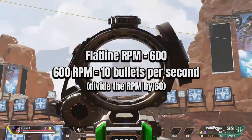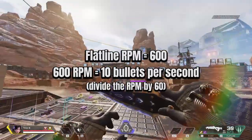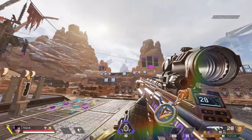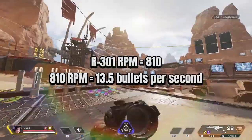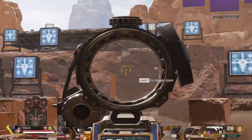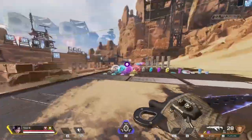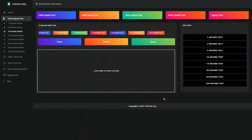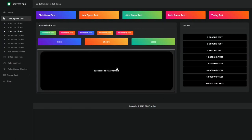The Flatline, for example, is a 600 RPM weapon, which means you need to vibrate 10 times per second or more to fully control it. The R301 is an 810 RPM weapon, shooting 13.5 bullets per second, so you need to vibrate 13.5 times per second to fully control it using this method. An easy way to test whether you can fully control a gun is to take a clicks-per-second test — do the same jitter motion and see how many clicks per second you get. If you can consistently stay above the fire rate of the gun, you should be able to control it consistently.